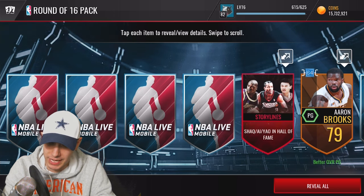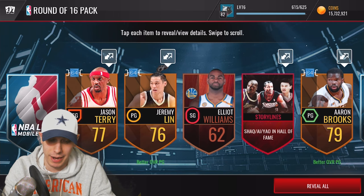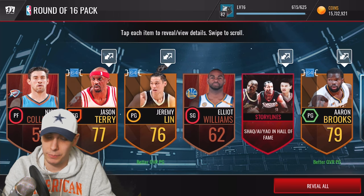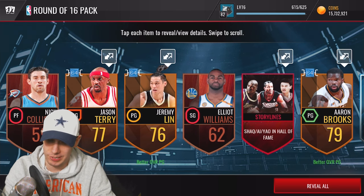We start off with Aaron Brooks, a random collectible, Jeremy Lin Round of 64, Jason Terry Round of 64, and we wrap it up with a Nick Collison. Unfortunately some trash there — not very good.